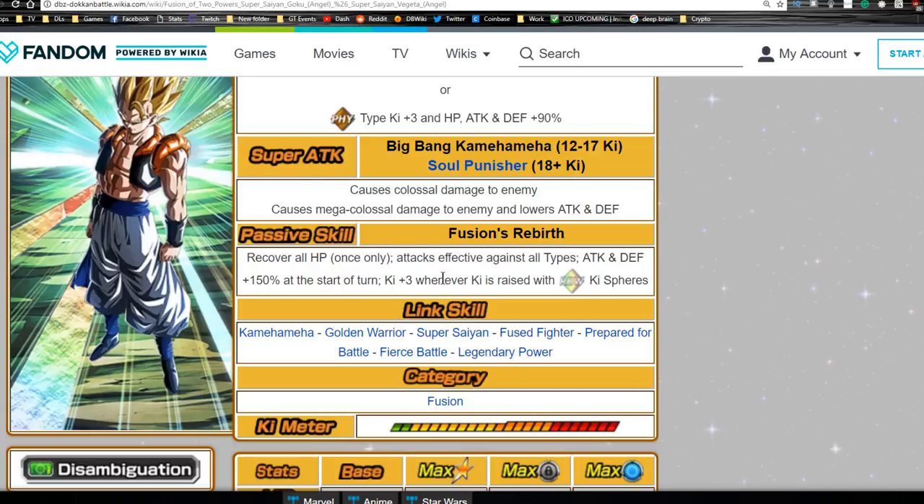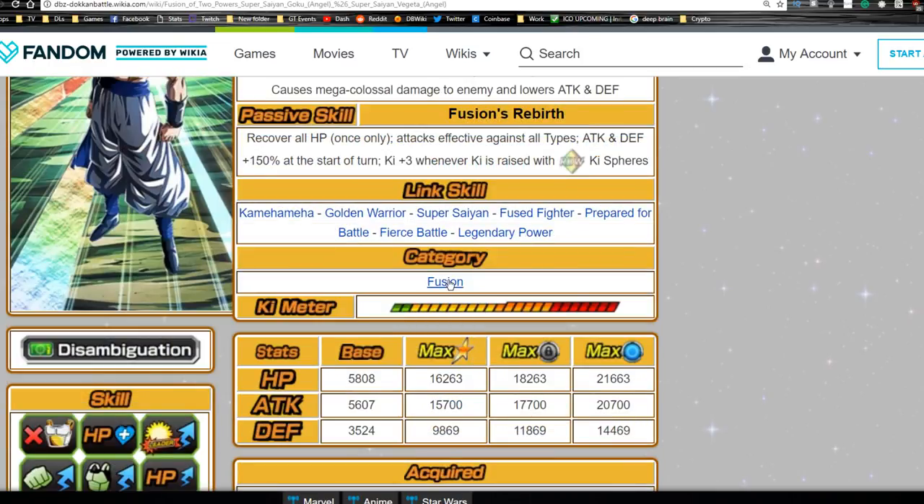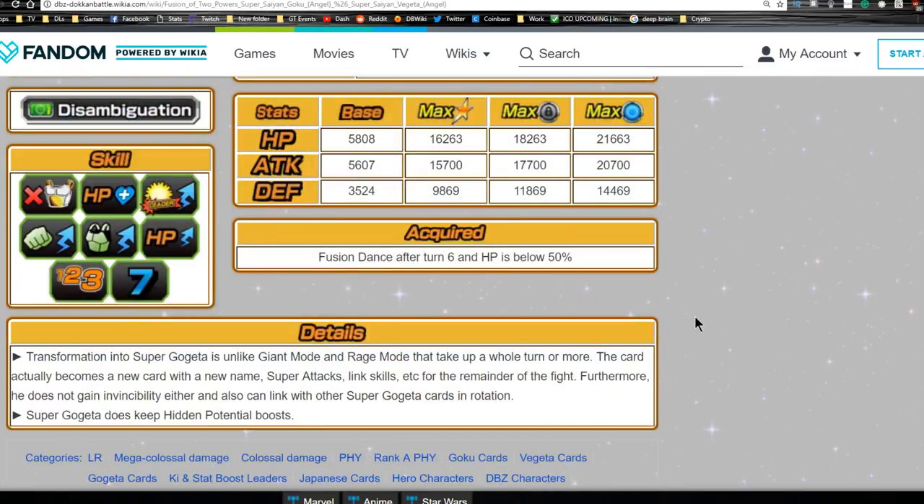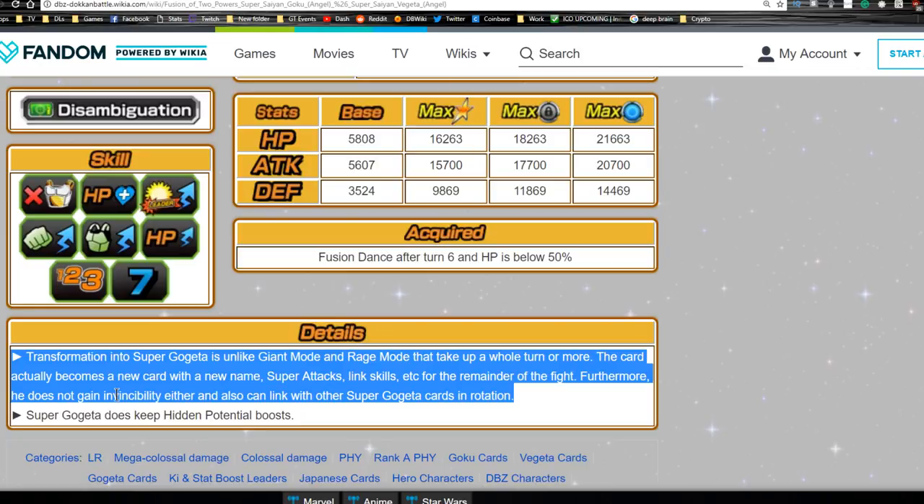Passive skill is Fusion's Rebirth: Recover all HP (only once), attacks effective against all types, Attack and Defense plus 150 at the start of the turn, and Ki plus three whenever Ki is raised with Rainbow Ki Spheres. That's so broken - like literally LR Gohan broken when it comes to Ki. Gogeta in Dokkan Battle is probably one of my favorite fusion characters because of how broken they made his passive skill.